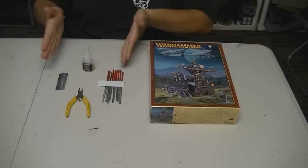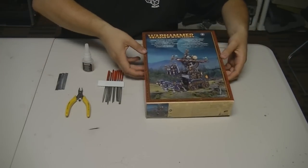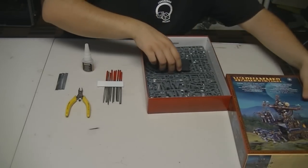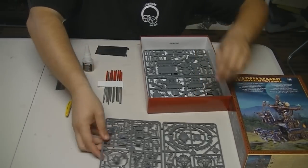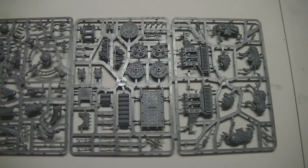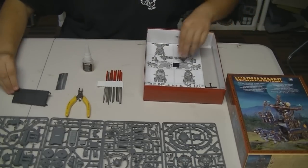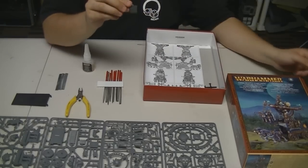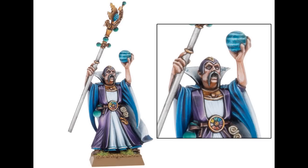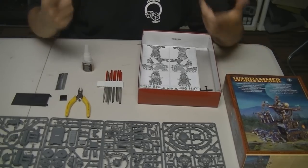Now we have our tools, our model, and our workspace, so we can begin building. Let's break it open. With this kit we get two large plastic frames, a chariot-sized base to build the model on, and a single base for a single model. They give us that single base so we can build a wizard from the opposite kit.